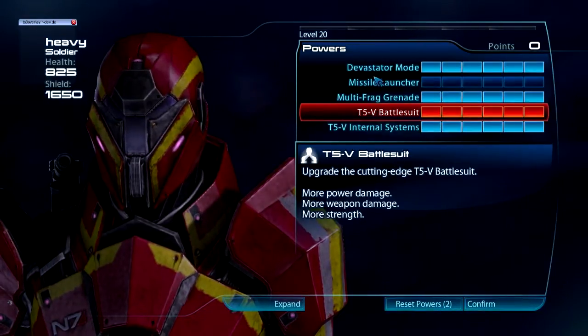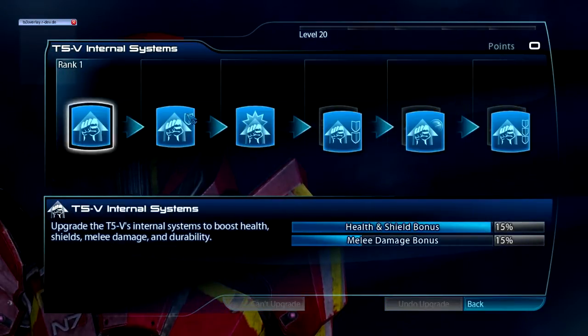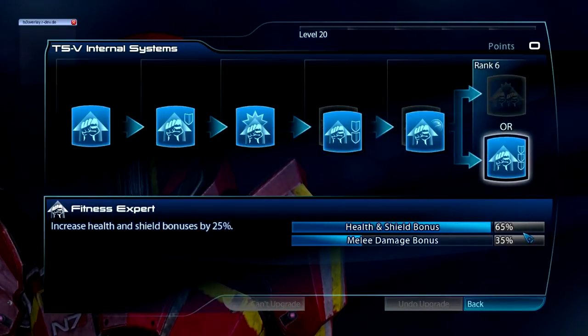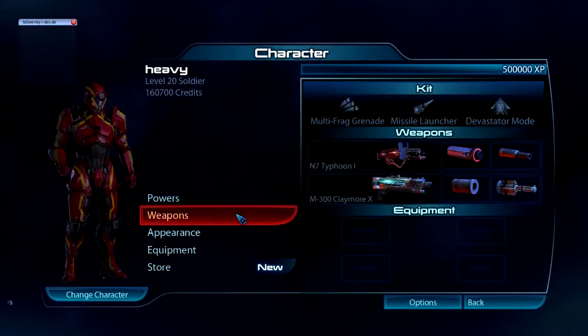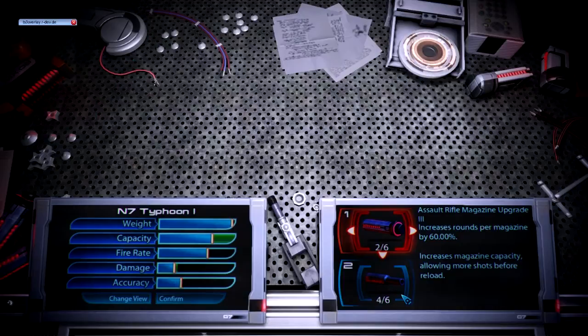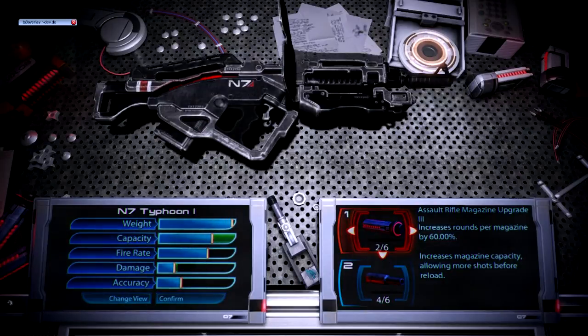Devastator Mode only needs to be used once. This should be pretty obvious: increase health, shield recharge delay, and health and shield bonus. Looking at my weapons, I'm using the Typhoon 1 since I haven't unlocked any better version yet, and I'm using a magazine upgrade and extended barrel — it's more damage and you can spray for longer, so why not.